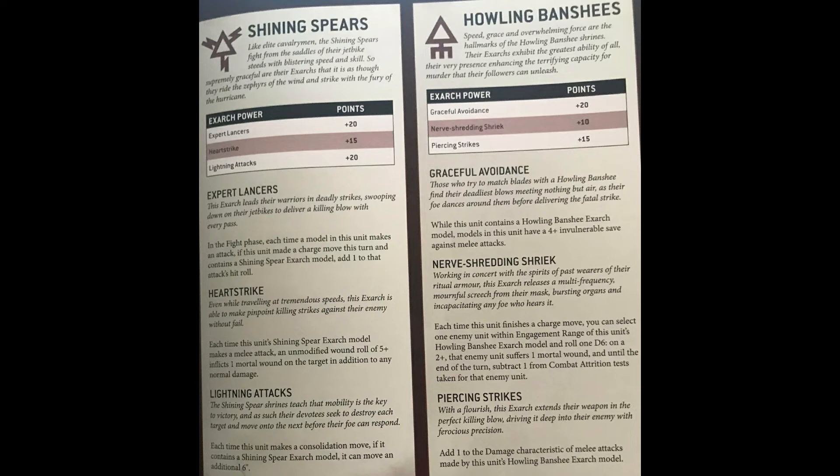And because they're all one damage, you're not affected by the minus one damage penalty for things like Wraith Constructs or Disgustingly Resilient. The downside is that the reason this works so well is the combination of the Paragon Sabre with Heartstrike — the rerolls to hit and wound combined with six attacks and mortal wounds. It's the only reason to ever take the Paragon Sabre. Unfortunately you can't take it more than once because each Exarch power has to be unique.